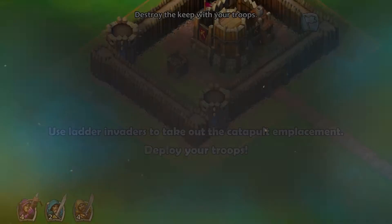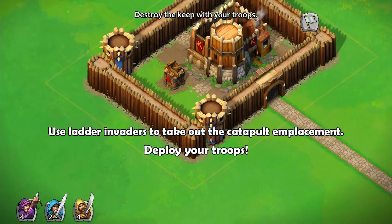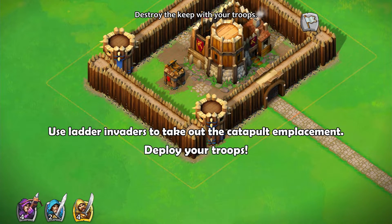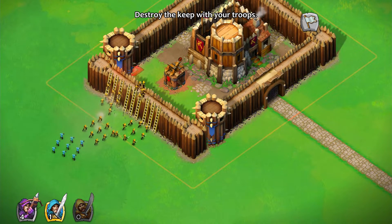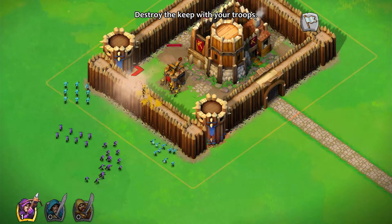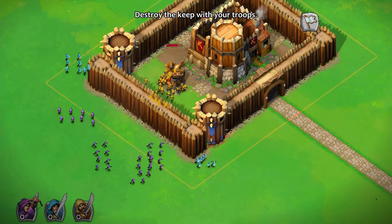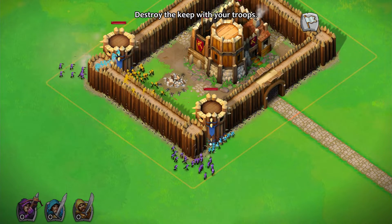Let's see what awaits us — use ladder invaders to take out the catapult emplacement. Deploy your troops. The catapult emplacement is here, so let's get the ladder invaders to invade. Can the other guys follow on the same ladder? It seems exclusive to these guys. Now we have guys on the inside so this shouldn't be too much of a problem.